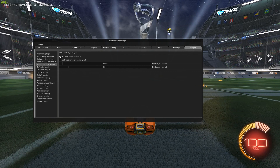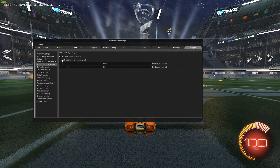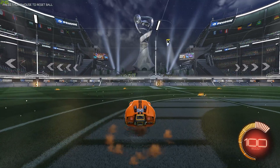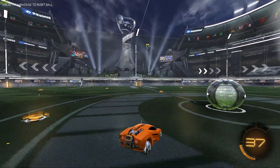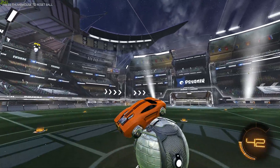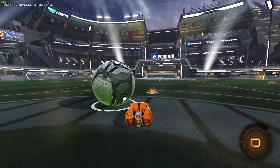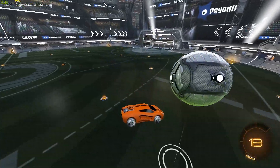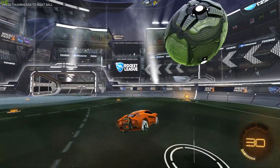Another setting I just added is the 'only recharge on ground or wall' setting. Very simply, you won't recharge anything during an aerial, and as soon as you hit the ground you will recharge again — same on the ball too. I really think this is better for Freeplay than just unlimited boost, so I recommend everyone should download this and play with it on.